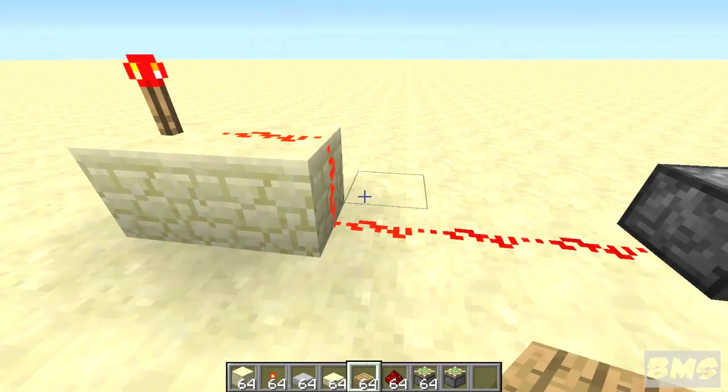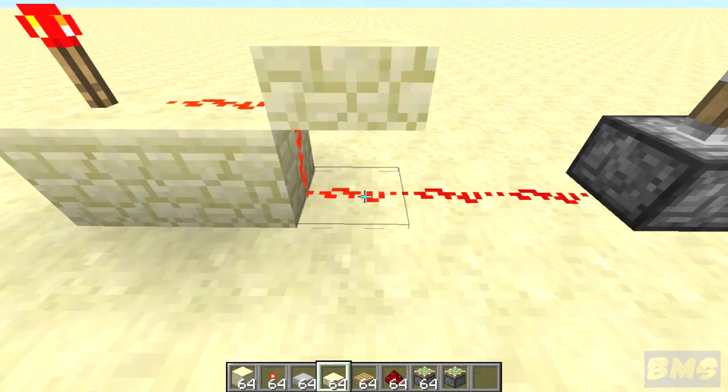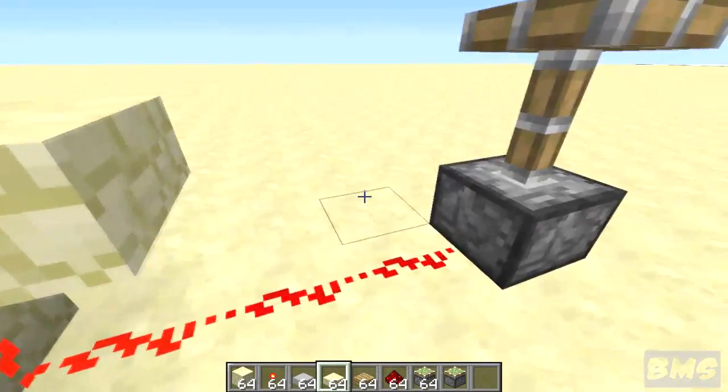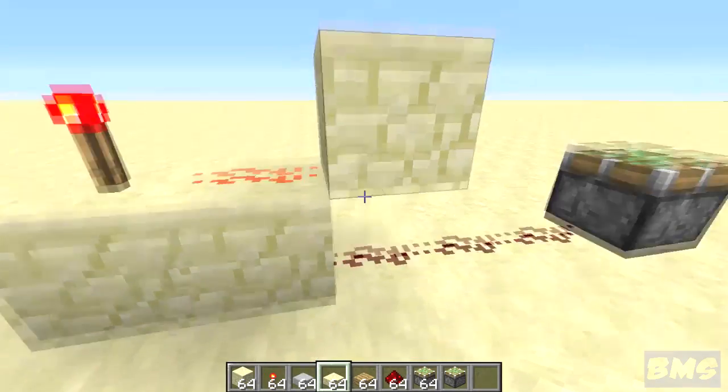But, a little thing that's been added in 1.0.0, which may be a bug, may not be — we don't know yet. Place a half step on there and it doesn't cut off the power. It still stays going under there, the piston's still up, but if you go ahead and place another block on, making it a full block, it cuts off the power.